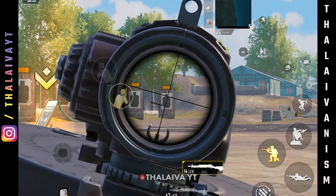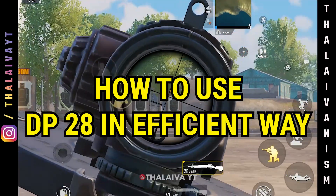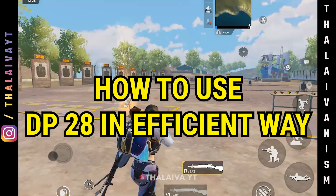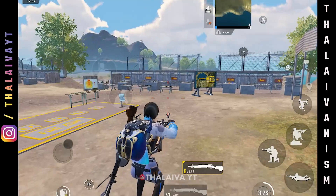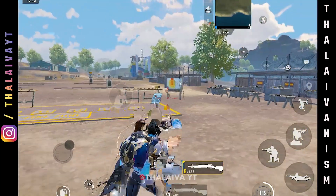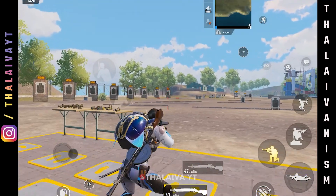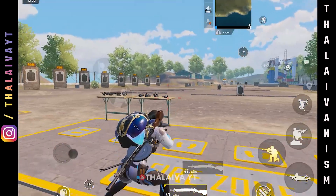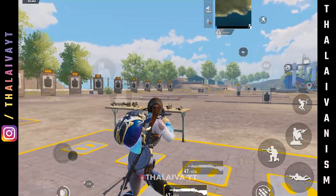If you use 3-5 ammo, you will definitely get the kill. DP28 is very powerful. Now, how to use DP28 efficiently — the first thing we need to know is that the first 5-6 shots have vertical recoil. So we use burst mode.